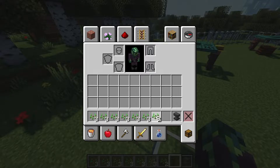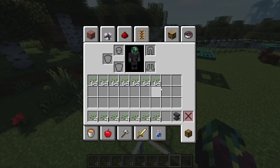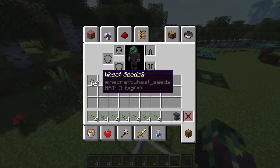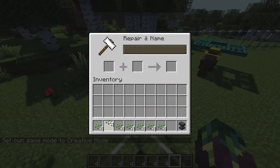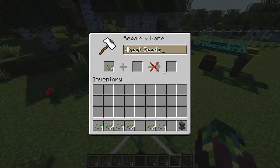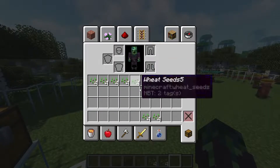You'll need 28 named seeds per layer, spread out into groups of four. If you plan on doing multiple layers, you could name entire stacks of seeds so you don't have to name new ones every time you build a new layer. Go ahead and name each stack of four seeds something unique — I named them seed one through seven. Set those seeds off to the side for the moment.